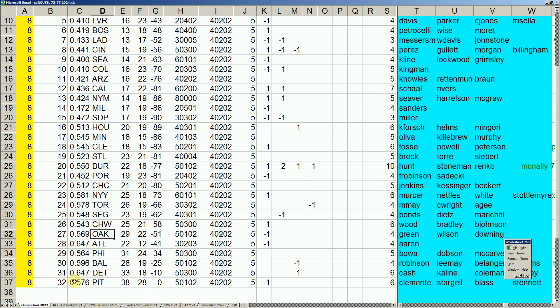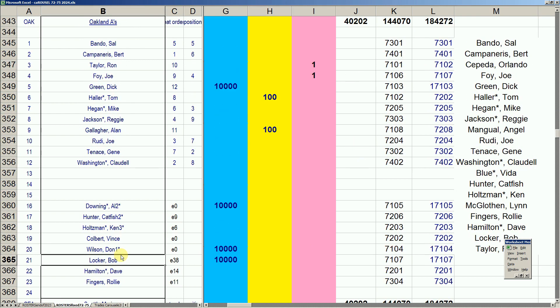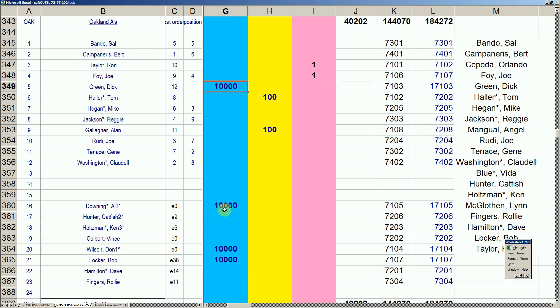Oakland started at 50-1-0-2. They made the big splashy deal for Vida Blue. They started with Cepeda, Dick Green, Mangual, Blue, and Locker. They moved Blue, Mangual, and Cepeda and got Al Downing and Don Wilson from Ohio for Vida Blue — in the short term they'll be better than Vida Blue. They kept Dick Green and Bob Locker, picked up a waivered player, and retired Ron Taylor and Foy to reach proper math.